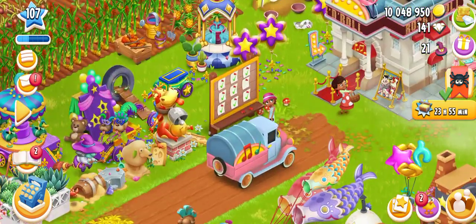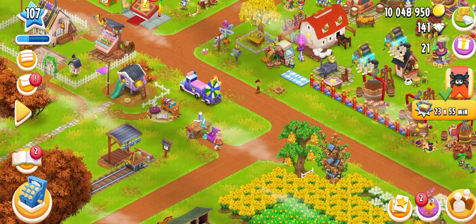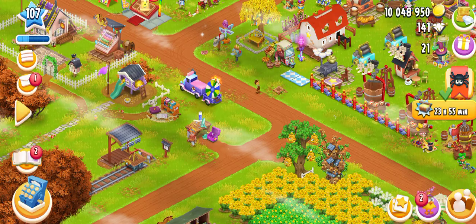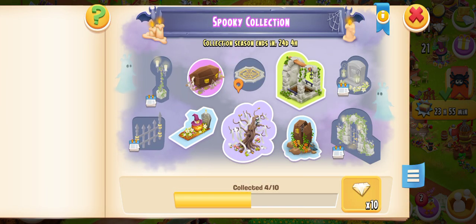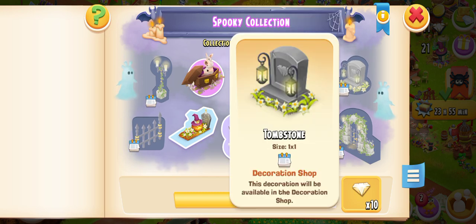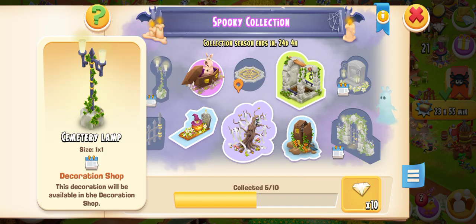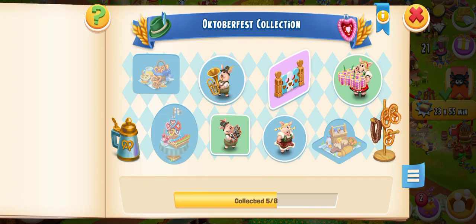The update has added — I think — an Edit Mode. Let me check out: Symmetry Gate, then the Tombstone, then we have a Cemetery Lamp, and we have a Cemetery Fence. 24 days are remaining to collect those.